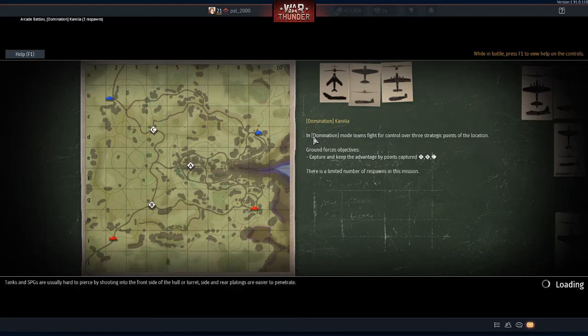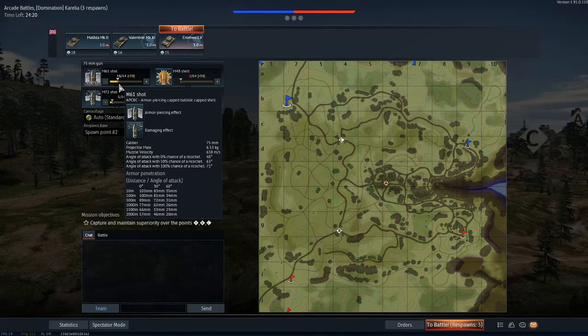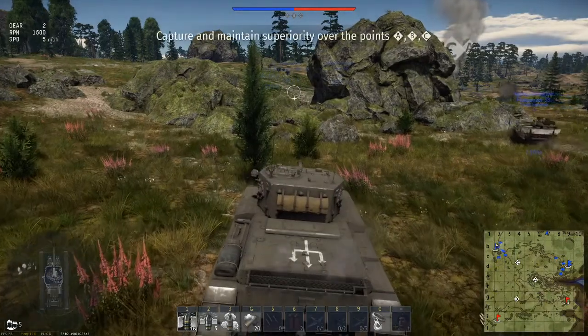Not too bad, at least no snowy map. We'll try and get on this side, run to C, and then attack A. That would seem like the plan. Remember not to take too many shells. And here we go.